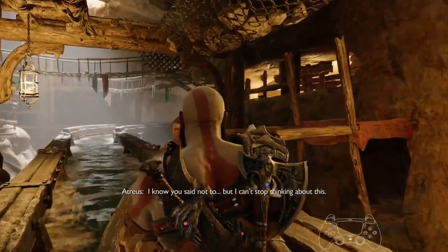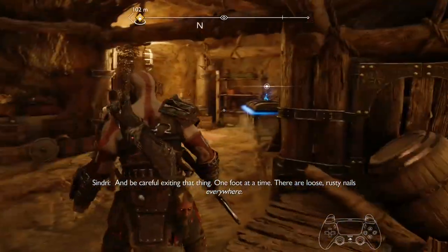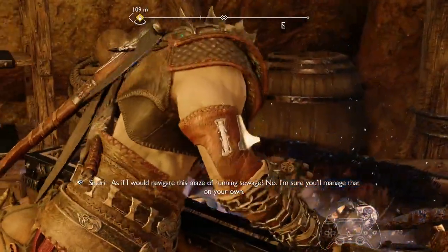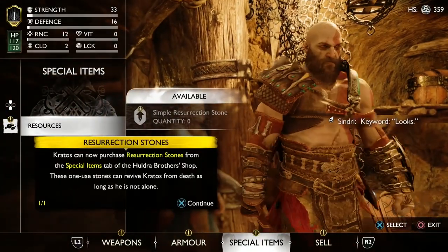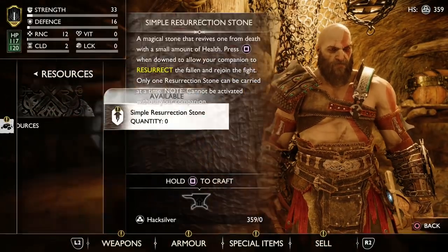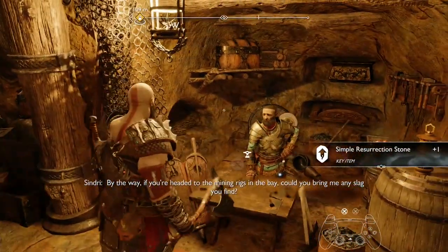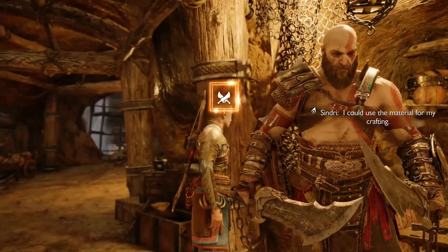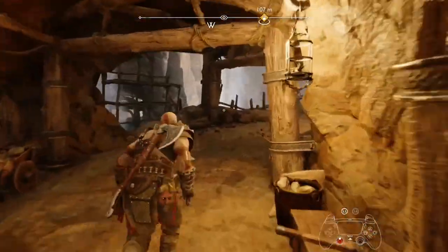Alright guys, so another little cutscene, going to skip ahead a little bit. Finally guys we can finish that conversation with boy. So I'm going to check the lost items chest and I'm actually going to talk to Sindri here because she can upgrade your Blades of Chaos. Because when we killed that Drekki you actually got a Chaos Flame or Chaos Spark. You can also craft resurrection stones now as well, but you don't really need them. Right, yeah — Blades of Chaos upgradable. Upgraded to level 2. Ready to rock and roll.